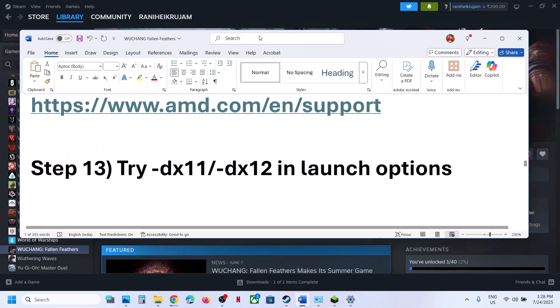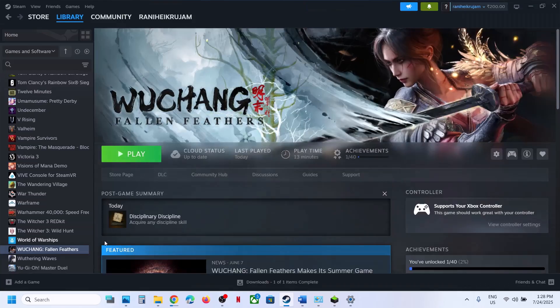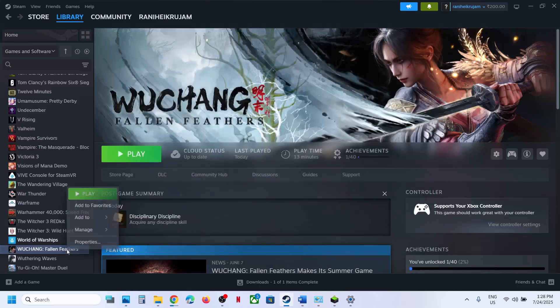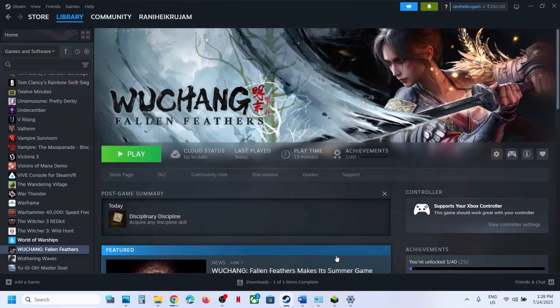The next step is to try DX11 or DX12 in the launch options. Right-click the game, select Properties, and in the launch options type '-dx11.' Launch the game and check. If that doesn't work, try '-dx12.' If still not working, remove this option and follow the next step.